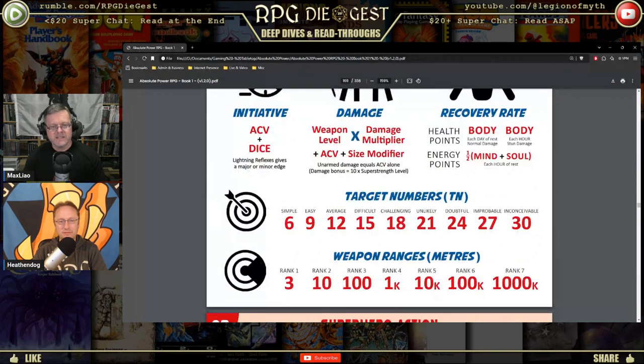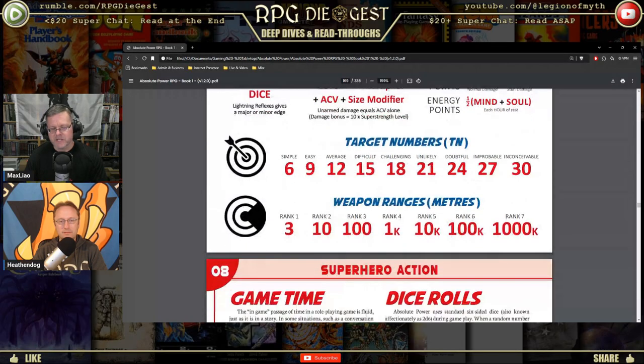Target numbers: average is 12. For a superhero, an average task is mundane, at least within their superpower specialty. You're not going to see superheroes doing average things — you're going to be doing things up at the harder end, so you'll want extra dice and modifiers to help. Weapon ranges match up with the attributes: if you have an attribute with a rank of four, it can reach one kilometer. Each power has ways of changing that to make it more realistic or prevent game-breaking.